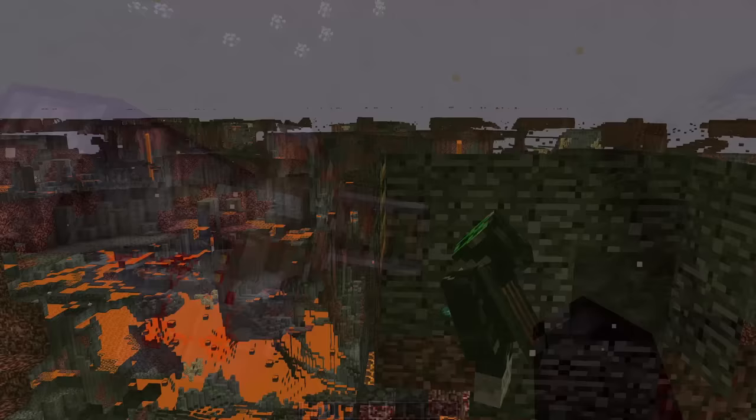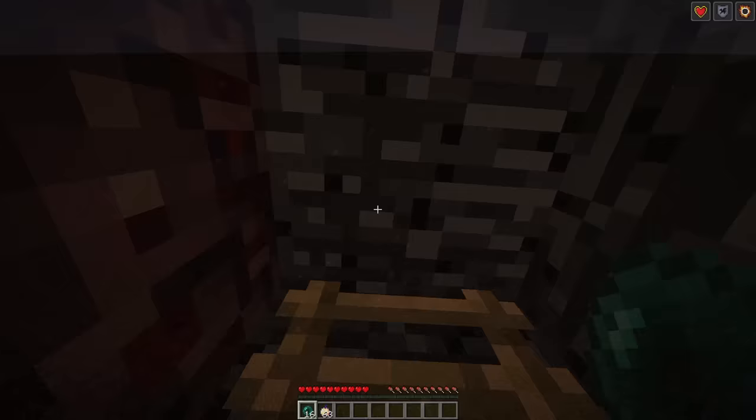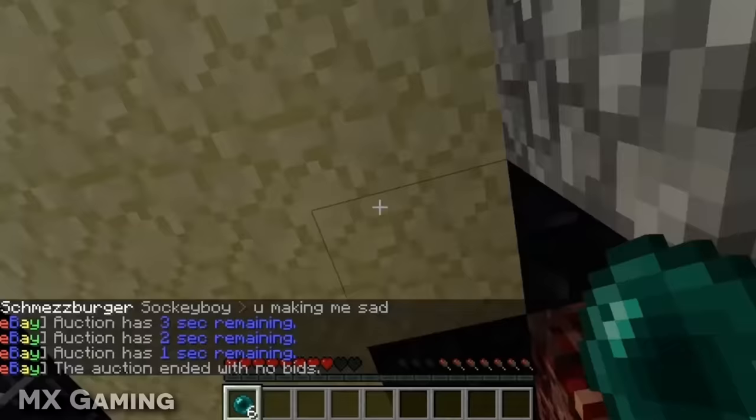An old bug many players don't want fixed is bug 2164, which reports that enderpearls can teleport players inside solid blocks. At this point this bug may as well be intended behavior, as it's commonly used to glitch into useful areas such as the top of the nether roof, or as a 2013 factions player, into other factions' bases — but it has also resulted in some unfortunate scenarios.